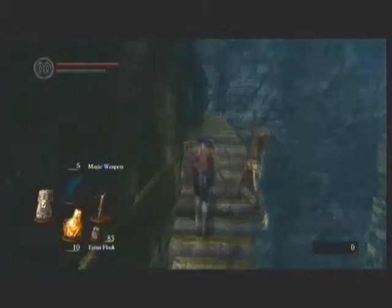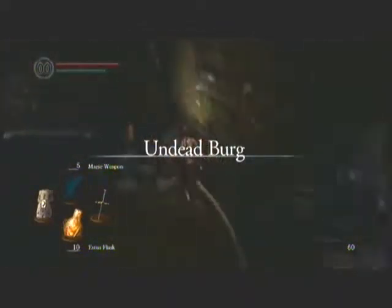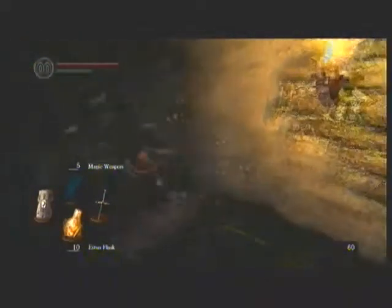Now the first thing we need to do is head on up, down the shortcut, through the Aqueduct, to the Capra Demon. Most playthroughs in a minimal hassle style would skip the Capra Demon, because you only need him to unlock the Depths. And there's no actual reason to go through the Depths. We are going down there because we are going to be using common weapons — the Baldur Sidesword and the Light Crossbow — for this playthrough, and for that we are going to need the Large Ember.